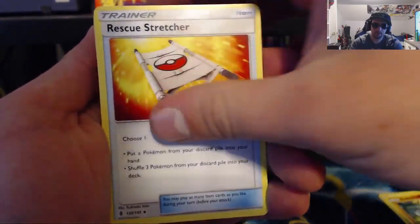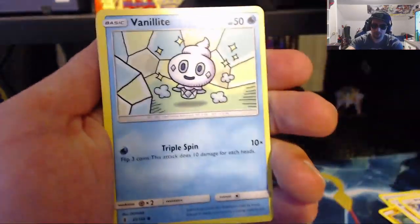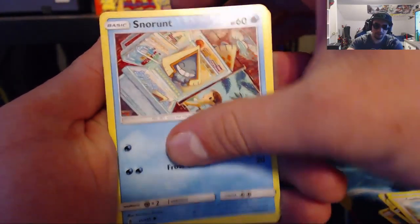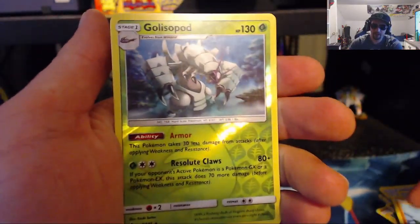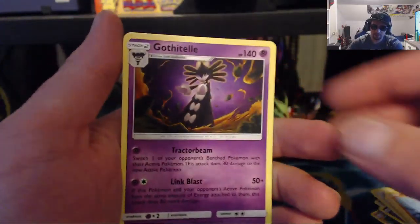We've got the Water Energy, Tsurowudo, Rescue Stretcher, Watchdog, Murkrow, Vanillite, Castform, Snorunt, Pancham, the Reverse Holo Geiselopod, and the Regular Rare.